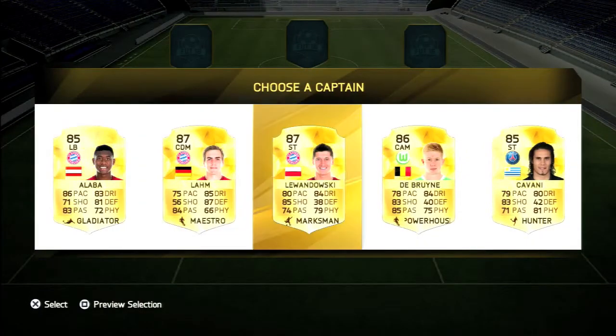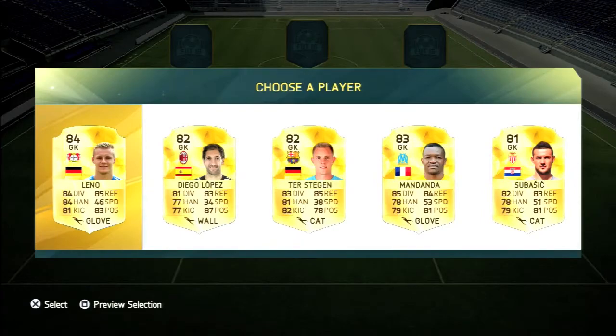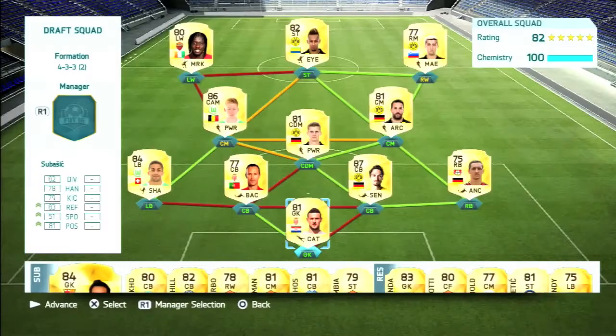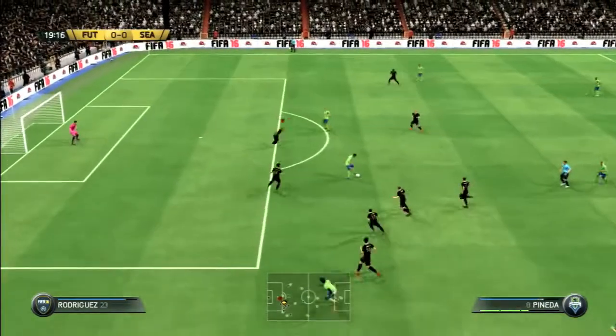We pick the 4-3-3 holding formation and select Kevin De Bruyne as captain. The goalkeeper is Subasic, the Monaco keeper, and the left wing is Gervinho. The hybrid built around them has Gervinho, Aubameyang, and Campbell in attack, with De Bruyne, Castro, and Sven Bender in midfield, Ricardo Rodriguez, Carvalho, Mats Hummels, and Wendell at right back. A decent hybrid though only Gervinho and one center back are not on full chemistry.